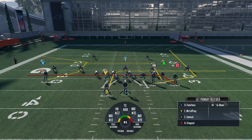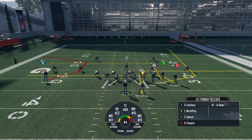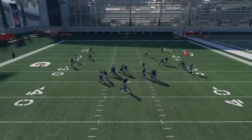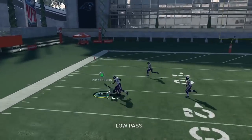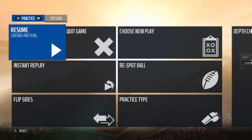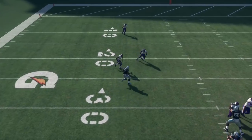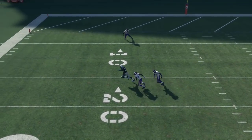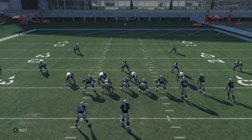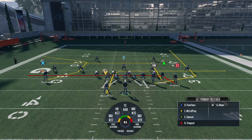One last way you can run this play: if your opponent is running a lot of Tampa 2, you can motion McCaffrey over to the right side. This will force the backside cloud flat defender into man-to-man coverage on Devin Funchess's C route, so you can take advantage of that and work that low C route pass — it's a very consistent pass to make. This is a game behavior where if there's no receiving threat on the left side other than one guy, the cloud flat will man-to-man match, opening up the C route. It's great against opponents spamming Tampa 2 who may not know about this trick.